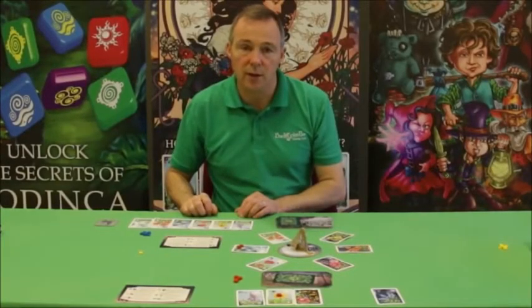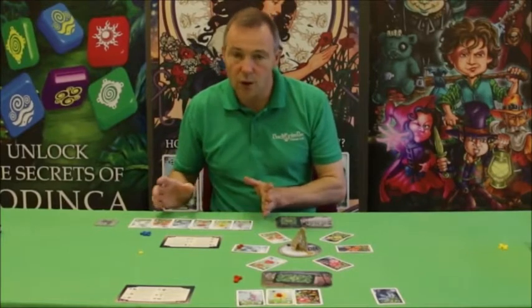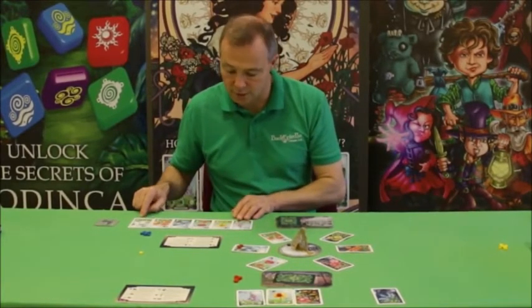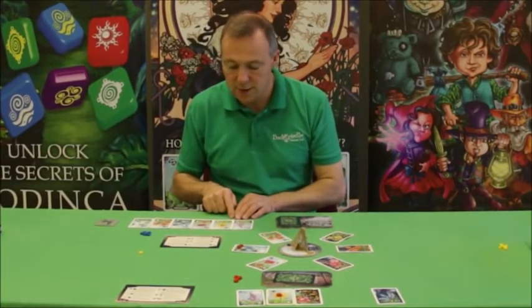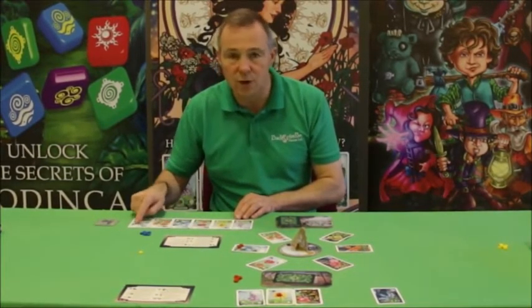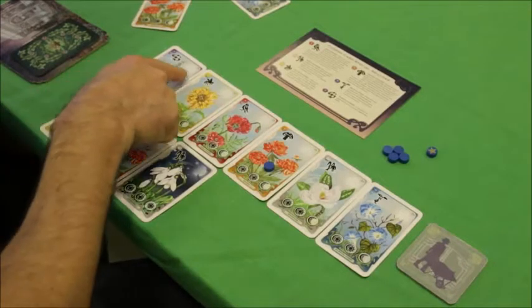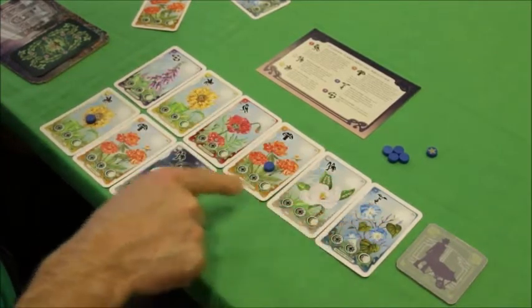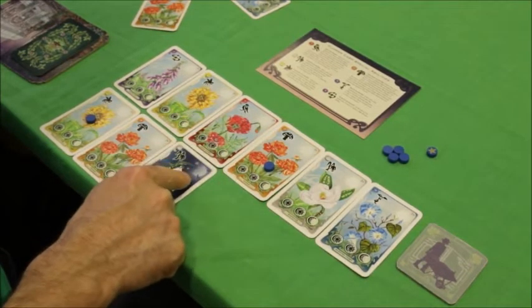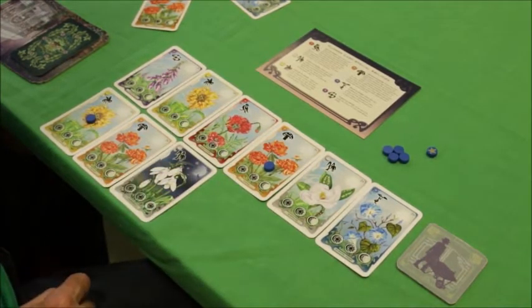The maximum points a player can get for one flower bed is six different coloured flowers. However, they can add to those points — for instance if all flowers are day flowers that's called a harmony bonus worth an extra two points, and if they're all night flowers it's an extra four points. So there are various ways players can bump up their scores.